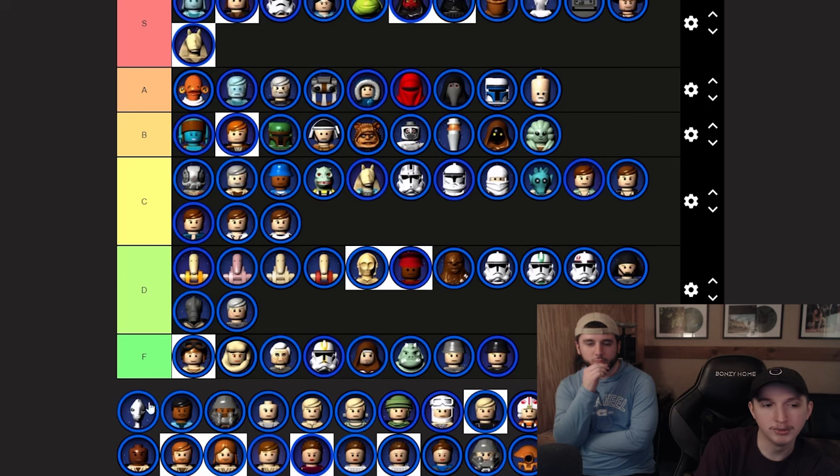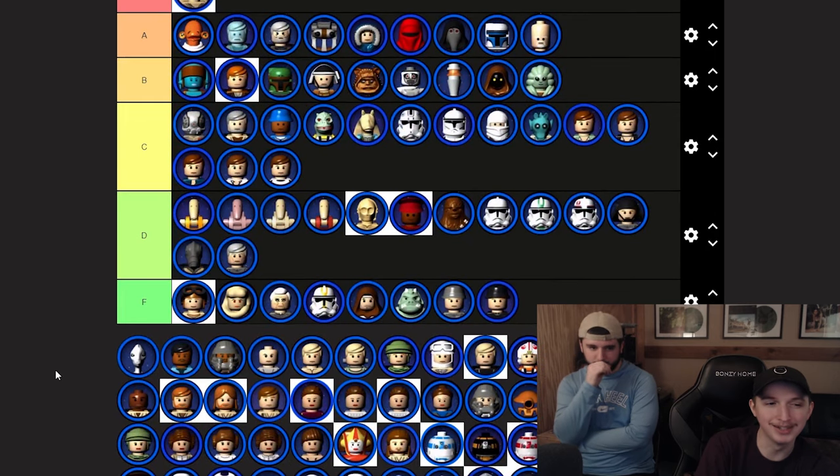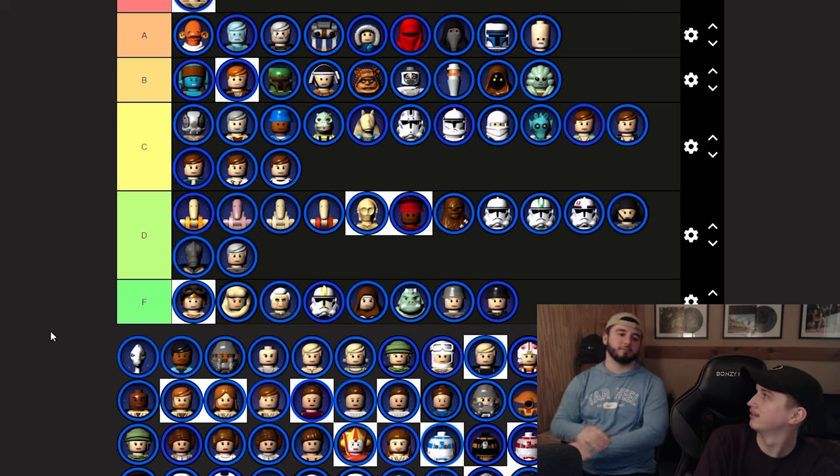Kit Fisto — we'll throw him in with the other Jedi, B tier. This would be Lama Su — funny look, D tier, not very useful.